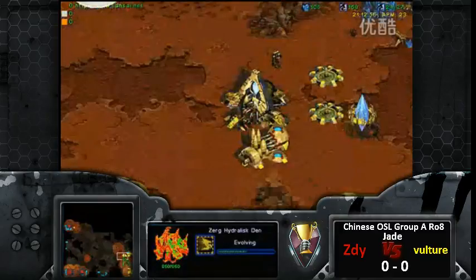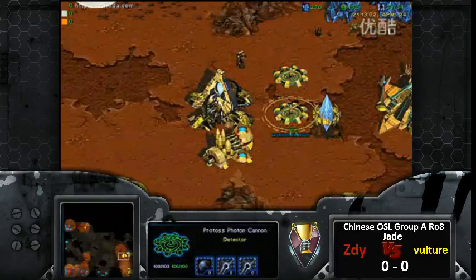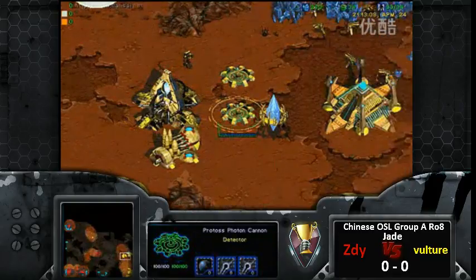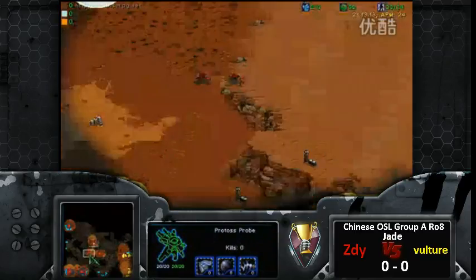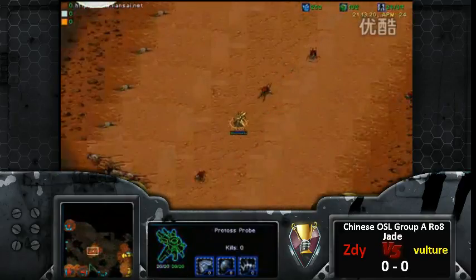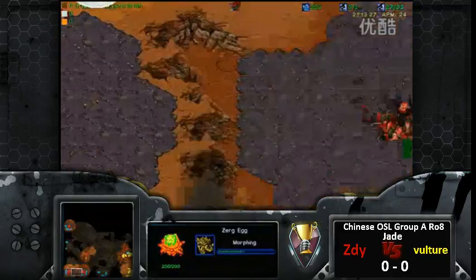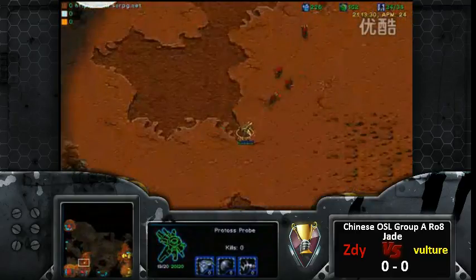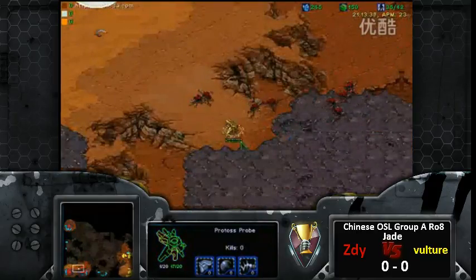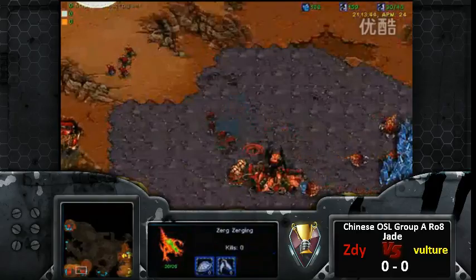Ziddy, what are you doing? He's droning — I'm so confused. We also don't have an in-game timer, which is absolutely fantastic. I really have no idea how this game's going to go. Ziddy might just be droning, which is totally fine too, and I think he'll start pumping out a lot of hydras soon. I want to know what Vulture's doing, but that probe's just going to die without seeing too much. Nice by Ziddy to delay and stop any kind of early scouting.